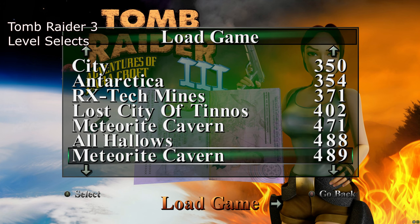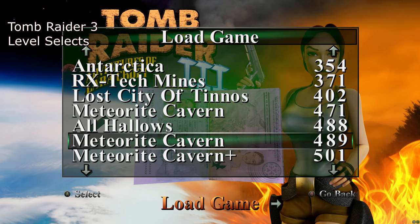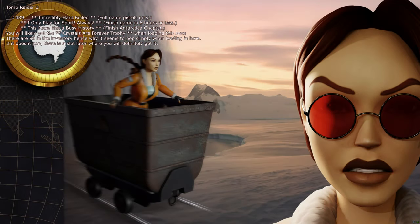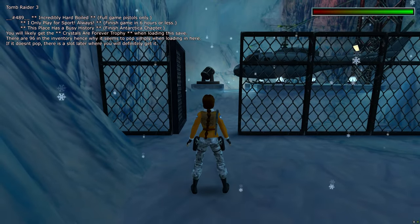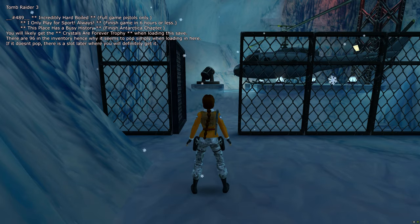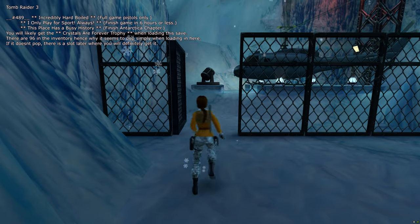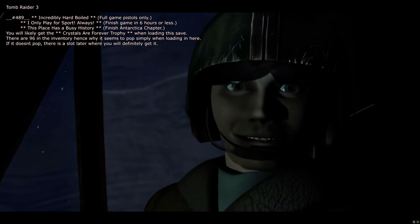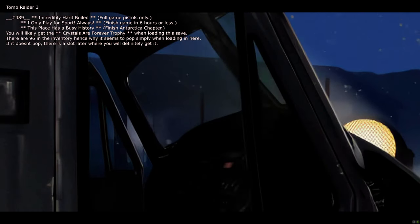The trophies begin from slot 489. Load that for: 'Incredibly Hard Boiled' (finish the full game with pistols only), 'I Only Play for Sport Always' (finish in six hours or less), and 'This Place Has a Busy History' (finish the Antarctica chapter). All you need to do is run forwards — that's it — and all three should pop. If you've already cleared Tomb Raider 3, you won't get 'This Place Has a Busy History' since you'd have got it your first time through.